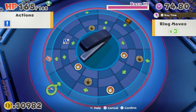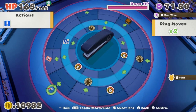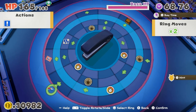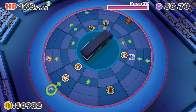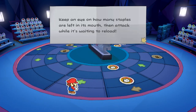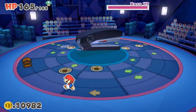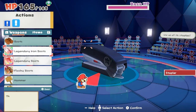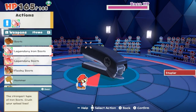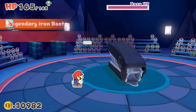Where are we getting first? Let's go like that. Bam — treasure chest, open. Legendary iron boots, times two. Let's get it.